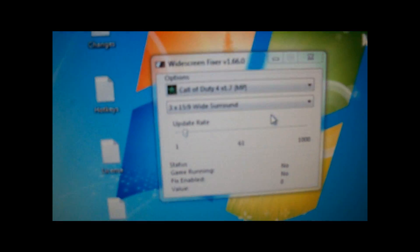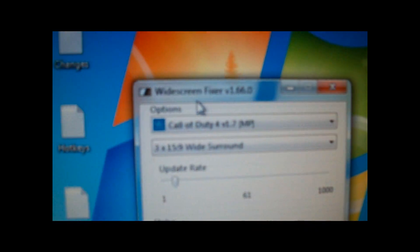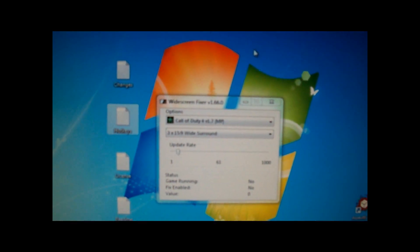For Soft-TH, for certain games, your field of view will be squished — stretched across all three screens. So you need a program called WideScreenFixer, which I have right here. Basically it has a map for the hotkeys and it tells you which key equals what number. The zero key on the numpad is 96, so I put 96 in my configuration file.